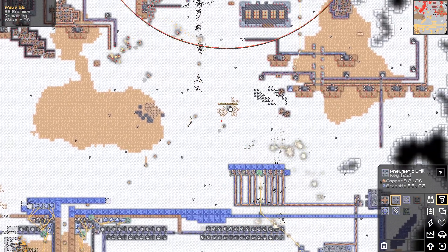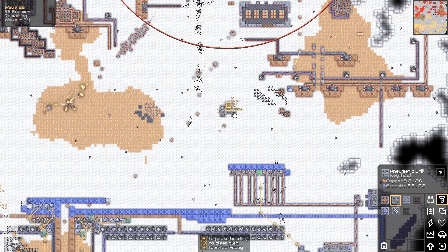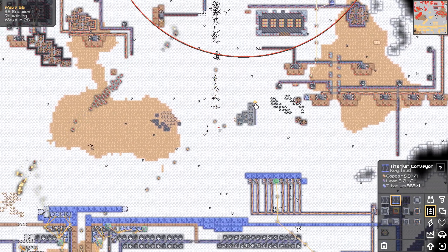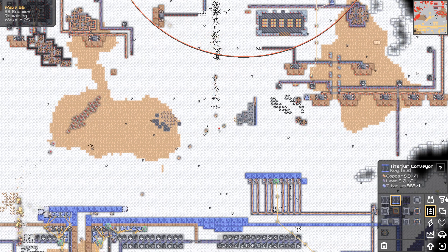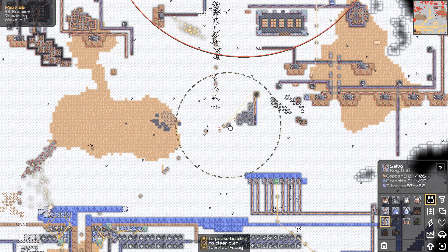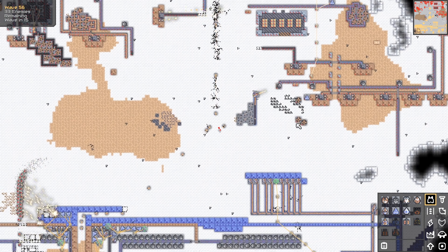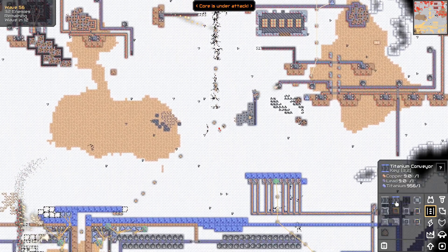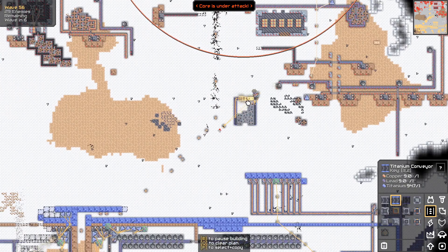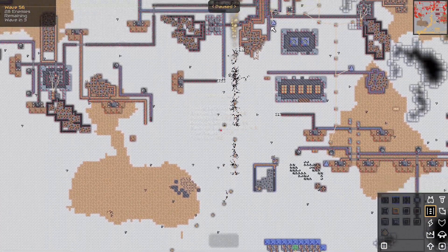They're going to have too much set up. He's going to be attacking me while I try and build this. Let's quickly get Aselvo — take him out — as my base is getting destroyed. What is going on back there? New high score — waves defeated: 56. I think I'm supposed to destroy their base, right? That's what I would like to do.